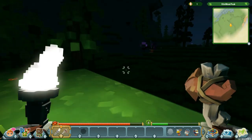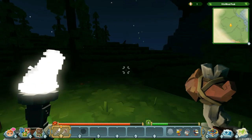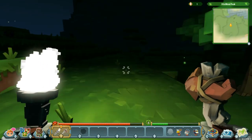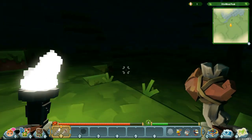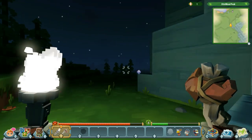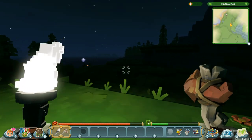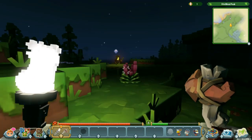Looks like some wolves and stuff — bad stuff there, let's keep going. Big mountain here. Looks like another player here — that's kind of cool.